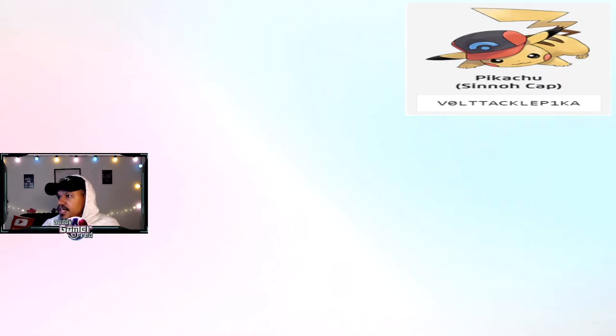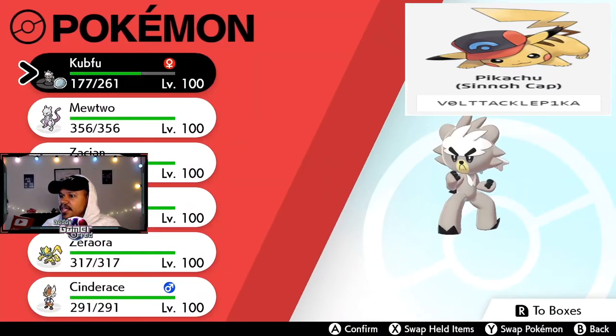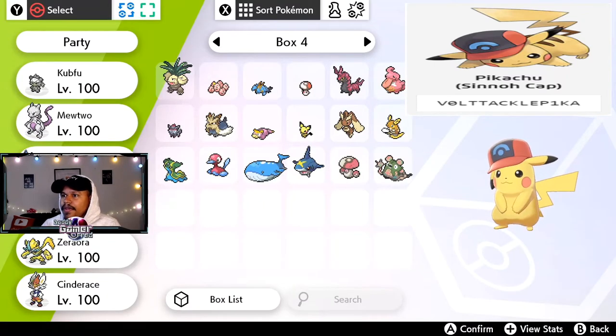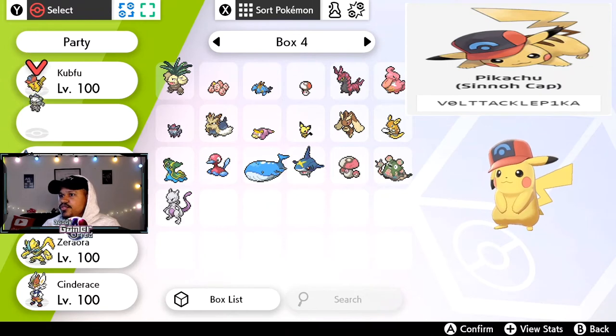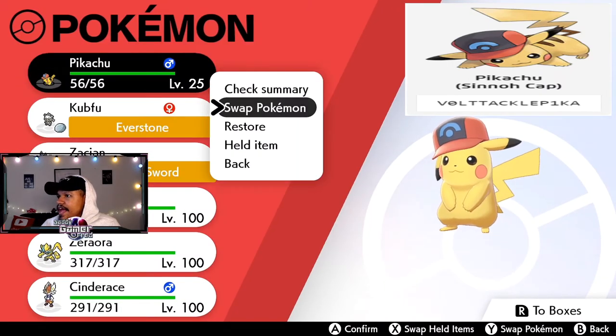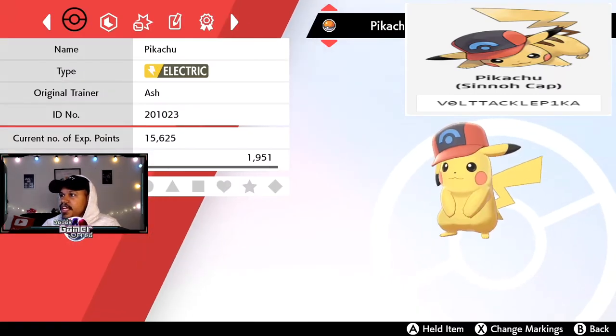There we go, we got our Pikachu. Now let's go into our boxes and pick it up — take it out of the box and see how this bad boy actually looks in game. We're gonna put it in and move it to the front of the party. Let's actually check the summary.